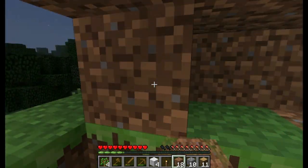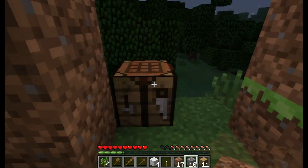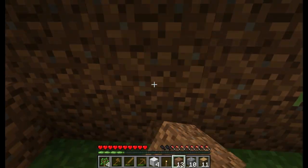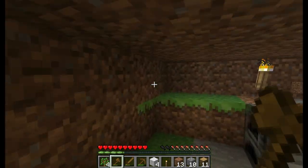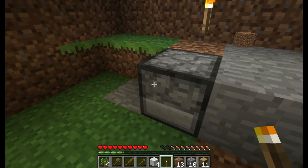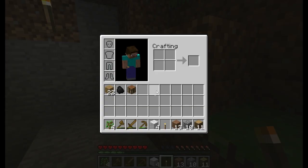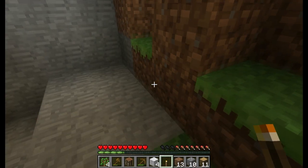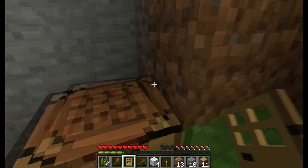As long as there's light, mobs can't spawn on you inside your fortress — they won't be able to come in and spawn on you. In the meantime, you can put down your workbench. There don't seem to be any enemies in here — no hostile forces. Go ahead and make yourself a good door, just like that.